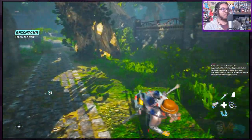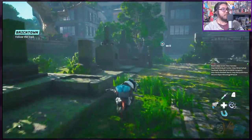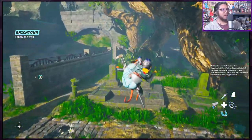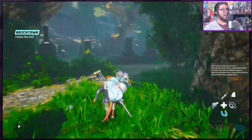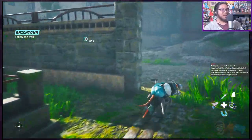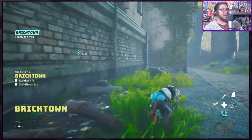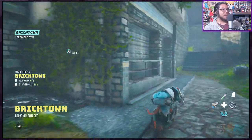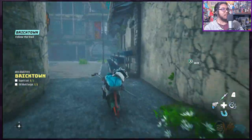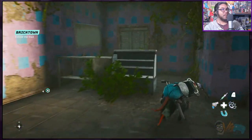I do have to give props for the waypoints though — it directly tells you where to go, even for the side quests, so far at least. It's like, where do I go? Here, just follow this. Brick Town. Old world gadgets, three superb loot, one — okay, I'll go in there in a second, trying to see if there's more loot.